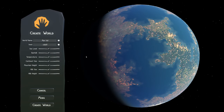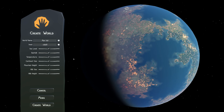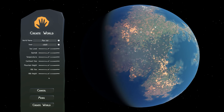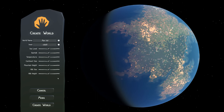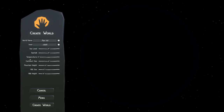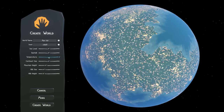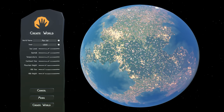One thing I really like about this game is that it is procedurally generated. Every map you select and every tribe you start is going to be a little bit different, and because of that it creates a unique experience every time you start a new game. If you drop down the temperature bar all the way, you'll probably end up playing in a very cold climate. We're going to leave it in the middle for now and create this world.